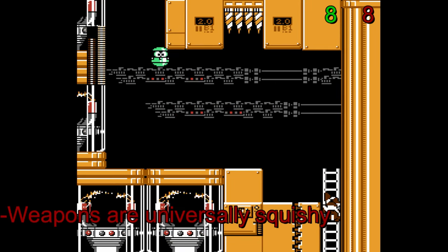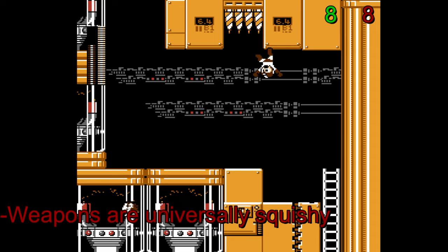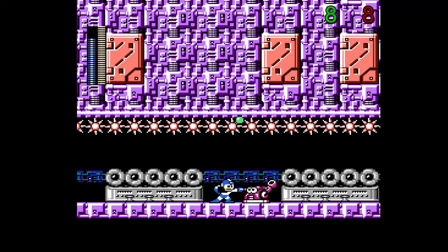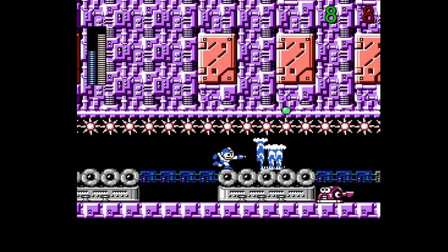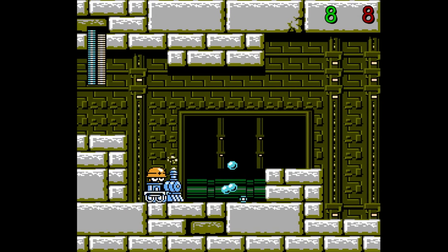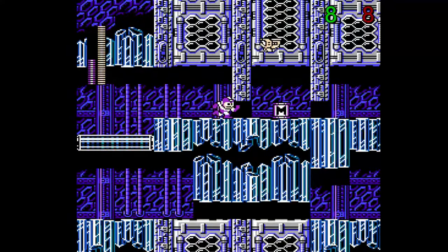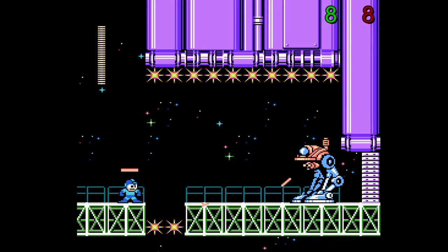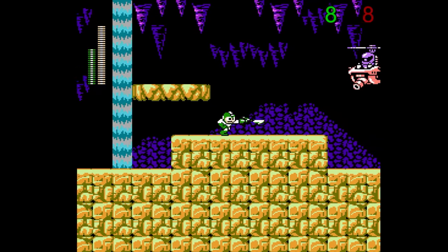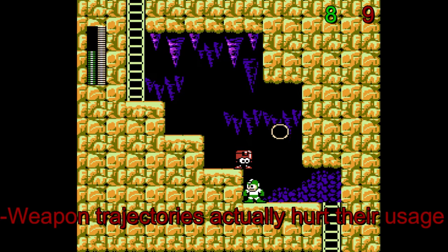Speaking of weapons, this is one of Mega Man 5's biggest crimes — a weapon set that might possibly be the worst in the entire classic series. In addition to enemy iframes, the weapons are fundamentally underpowered and inferior to the Charge Buster by statistics alone, as every single weapon has a base damage of 1. Crystal Eye is meant to be a stronger version of Gemini Laser but ends up feeling more cumbersome. Gravity Hold is a screen nuke that does its job against weaker enemies but can't even lift up 2 HP mice with a single attack. Napalm Bomb is one of the stronger weapons, but that hardly matters when the Charge Buster lets you dish out that damage from a safer distance. The only exception is Gyro Attack, mainly because more enemies are weak to it.